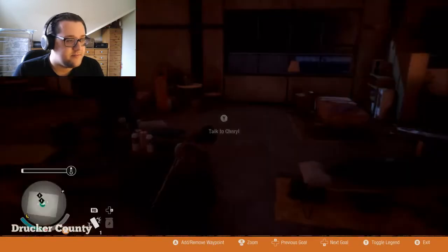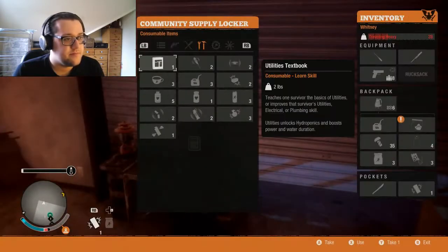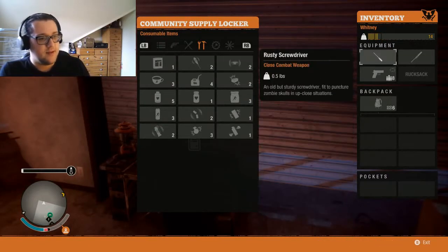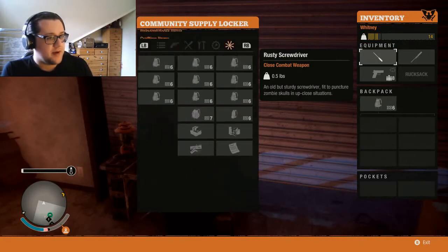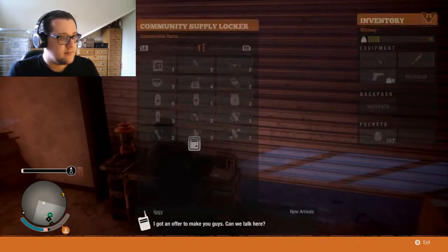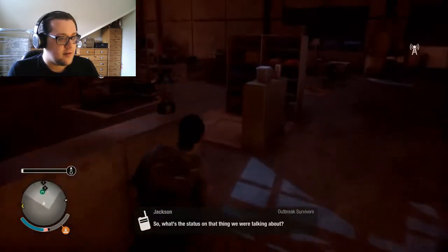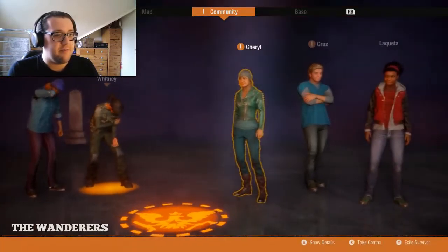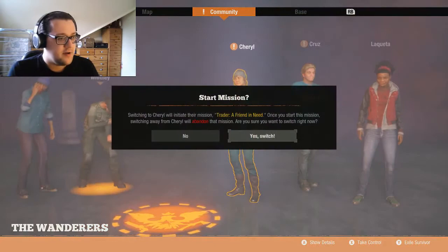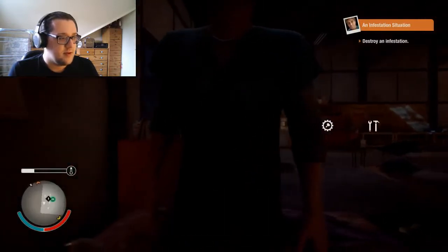There's a feral hanging around outside. I don't like that. Do I have a better backpack? Yes, I have a seven item backpack. That was a strange message from the new arrivals. So what's the status on that thing we were talking about? We're going to have to switch off Whitney — an infestation situation. So we're going to switch to the infestation situation. We're counting on you to come back from this one. Destroy an infestation.